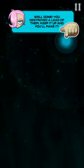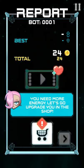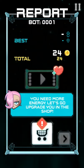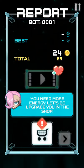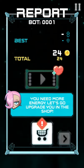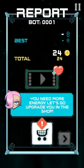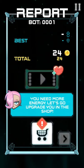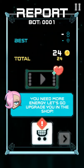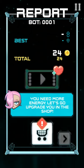Keep it up and you'll make it. That was the end of the level — that's the report. 'You'll need more energy, let's go upgrade you in the shop.' So real quick, the shop is where you buy stuff. If you would like this game, I'm gonna keep going, but before I continue — if you want to get this game from the Apple Store, go into the description, click one of the links, and it will take you to the store where you can get the game for free.